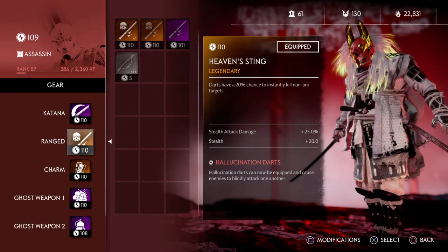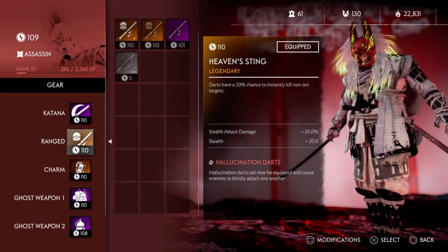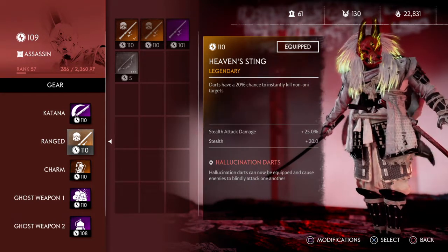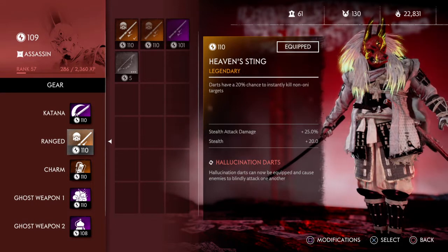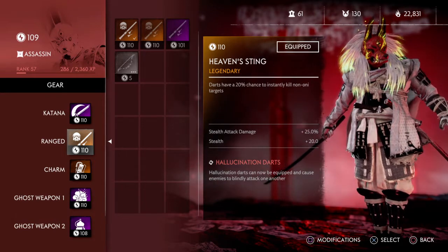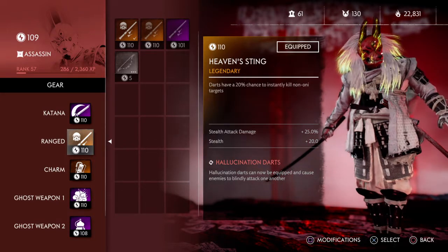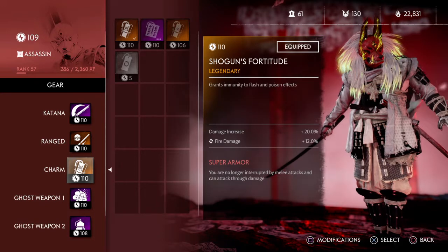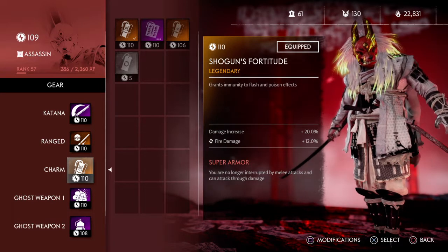Hallucination darts — I want to talk about this build for a second. There's a segment in the second portion of the chapter on the Tale of Uchisini where there is a purple Oni with a long pike that dashes, and then there's a white Oni. I typically go in and hit both the white and purple Oni with these hallucination darts. Normally in the build you only have two to three darts. I shoot the purple Oni and then the white Oni, and I let that group fight each other while I concentrate on the archers. We beat it last night in about 17 minutes.